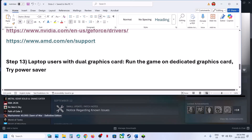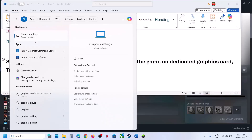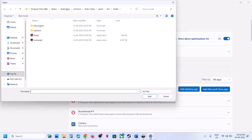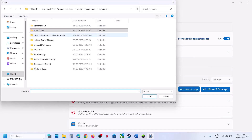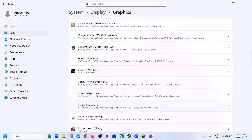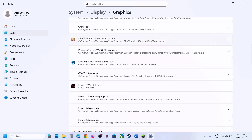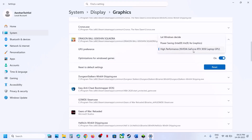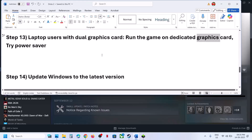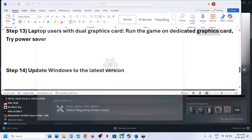For laptop users with a dual graphics card setup: run the game on the dedicated graphics card. Type 'Graphics Settings' in Windows search, click on Graphics Settings, click Add Desktop App, navigate to the game installation folder, open the game folder, select the game EXE, click Add. Once added, click on the game entry and select High Performance to use the dedicated GPU, then check.